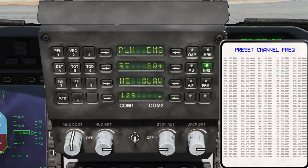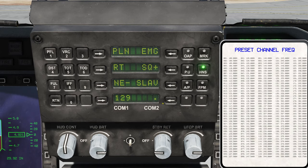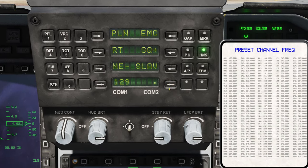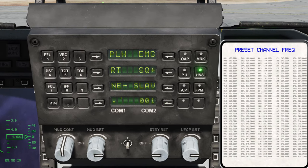It's pretty simple once you learn the logic of it, but I don't really understand what they were thinking with it. The second thing you want to do is activate your data link, and that will be on COM2.